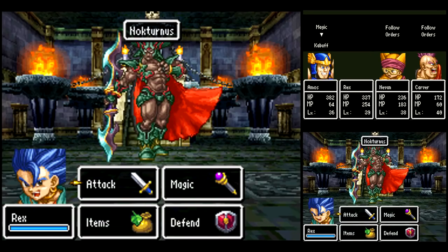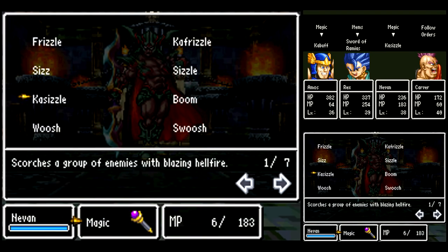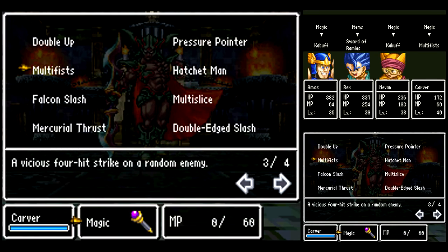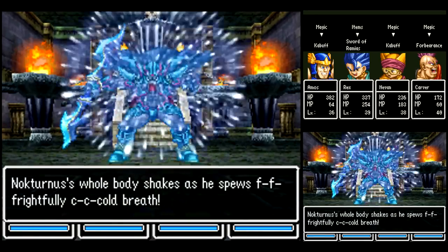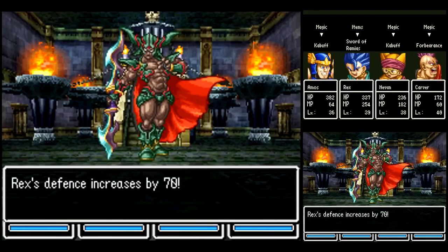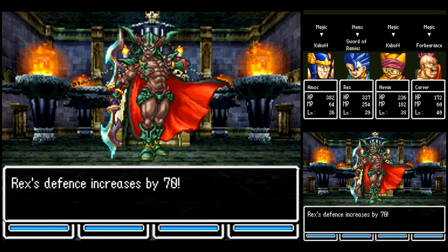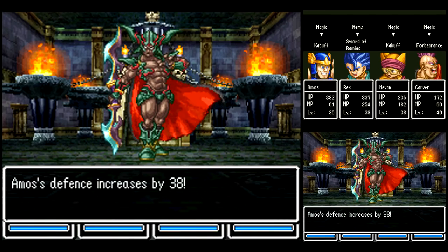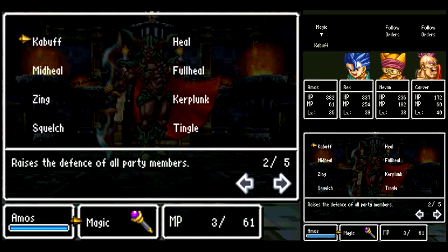First things first, I want Amos and Nivan to cast Kabuff from the party. Rex, I want to use the Sword of Ramius to get Oomph on Amos. And Carver, as a mastered Liquid Metal Slime, I want to use Forbearance. So that way, any elemental damage that Nocturnus would do to us, he absorbs all that. Because Liquid Metal Slimes can't be damaged with magical attacks. And at least in Phase 1, Nocturnus mostly uses magical attacks, so we're basically invulnerable early on.